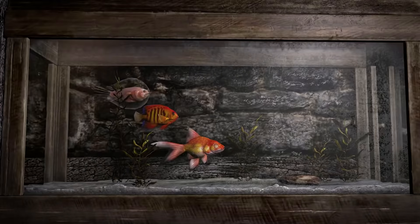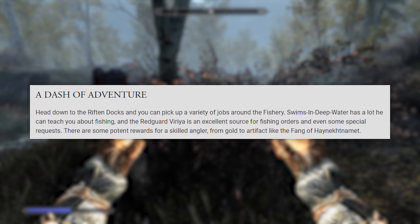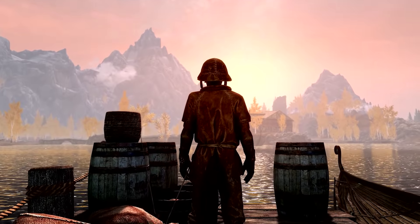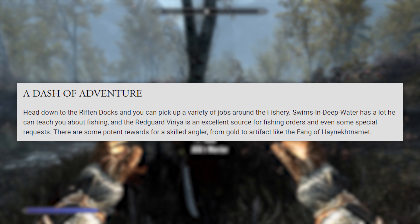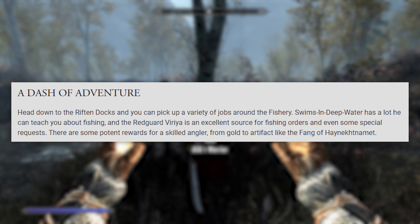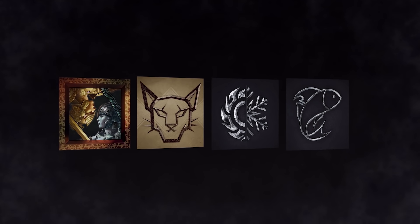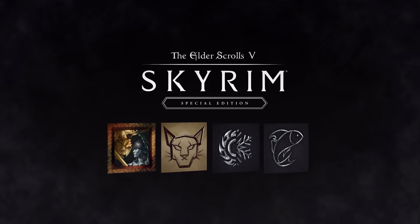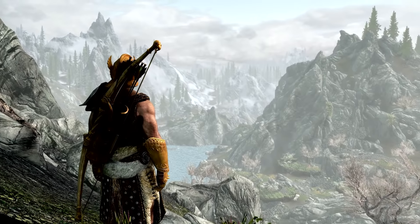Alternatively, you can keep your fish by building aquariums at any of the Hearthfire homes, or mounting them for display. Head down to the Riften Docks and you can pick up a variety of jobs around the fishery. Swims in Deep Water has a lot he can teach you about fishing, and the Redguard Viria is an excellent source for fishing orders and special requests. There are some potent rewards for a skilled angler, from gold to artifacts like the Fang of Hynekdomat. Fishing is also one of the four free creations available for everyone starting November 11th — the four free creations consist of Fishing, Survival Mode, Saints and Seducers, and Rare Curios.